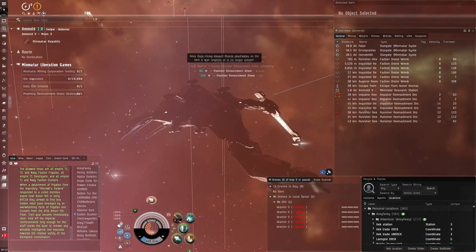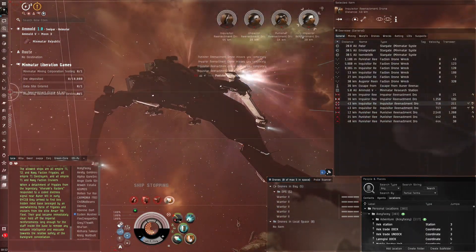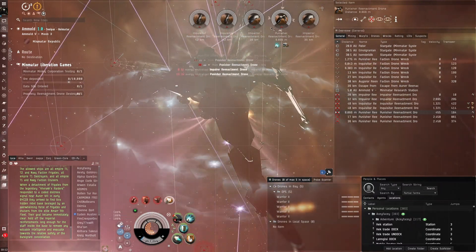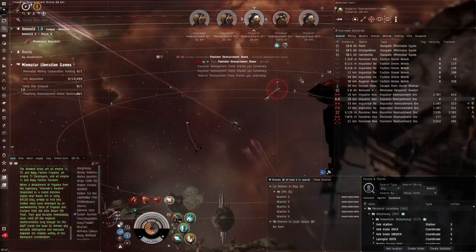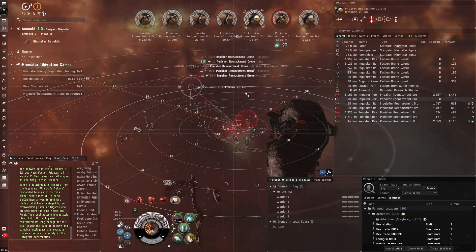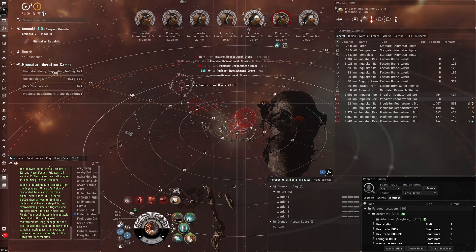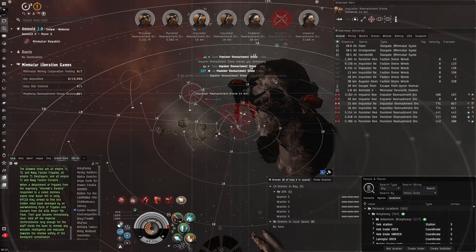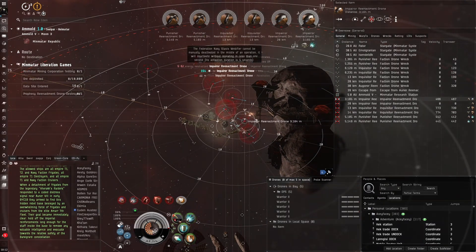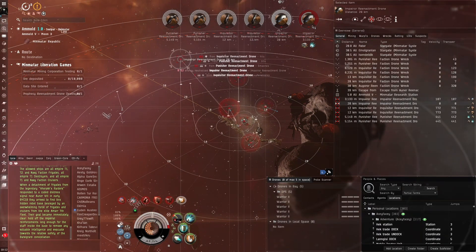We've got a second wave — mostly Impairs but a mix of different things. There's also a Bellicose who likes to brawl up close. The Impairs are very easy to kill fast — low HP and they seem to be quite slow because they have an MWD: when they get close they turn it off and go very slow. These Inquisitors look like they use afterburners though. I apply really well to the Impairs — almost one-shot the shields and armor.